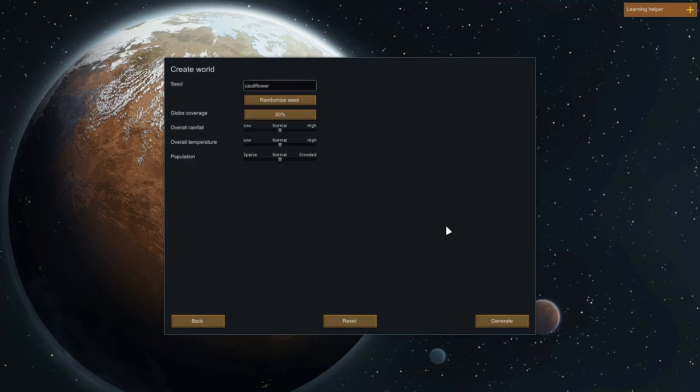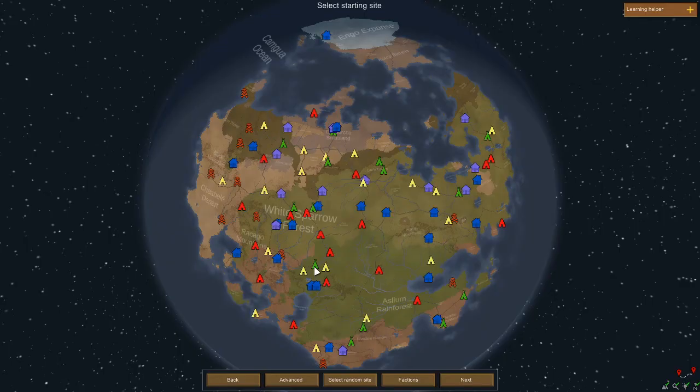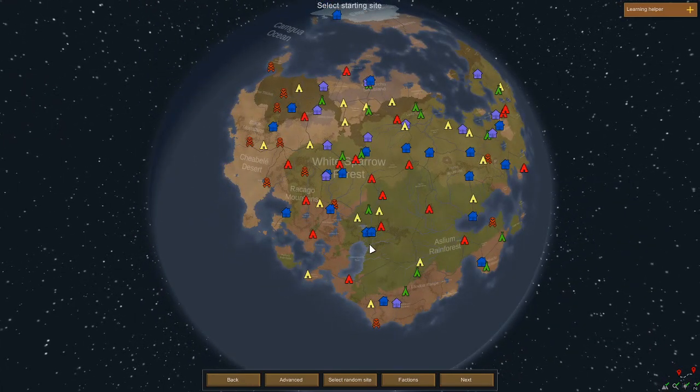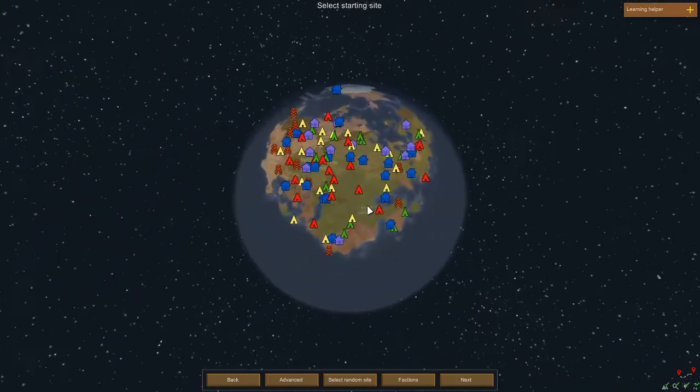Clicking next, we get a world seed. We can randomize the seed — this is what generates the planet. You can change the globe coverage; I'd suggest keeping it at 30 because if you go higher you'll experience a lot more lag. Keep it small, especially for your first playthrough. I also have some mods loaded but won't be using them — all they do is enable something called Prepare Carefully.